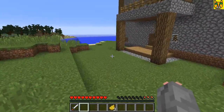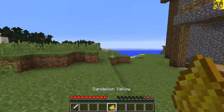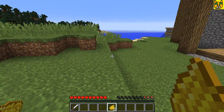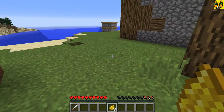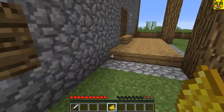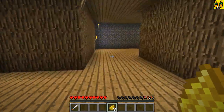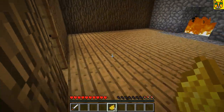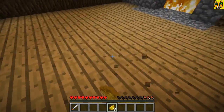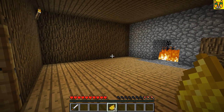Never mind, that won't work. With the fireplace? This is a hard decision to make. What would fit? Let's go in the room real quick and see what color will fit the flooring. Or should we even have a color? Yes, we should have a color. Dark green would have fit this room perfectly, but we don't have dark green.